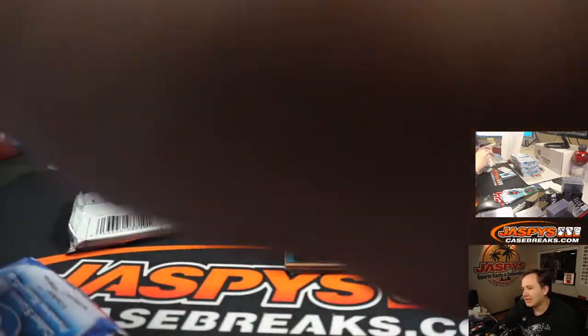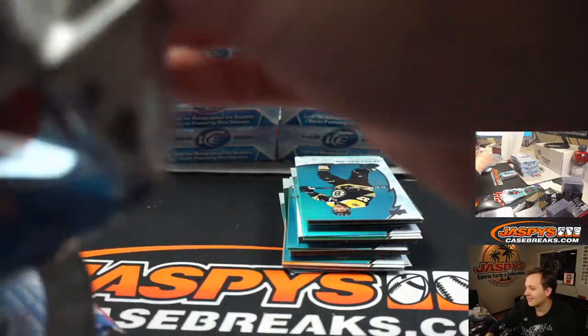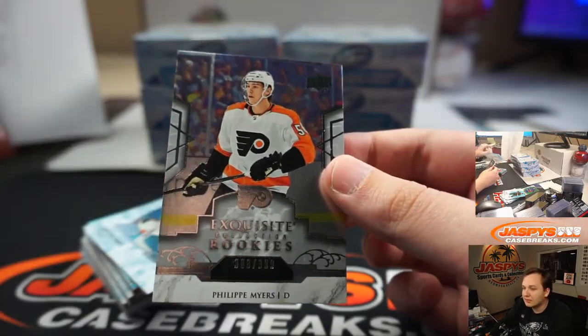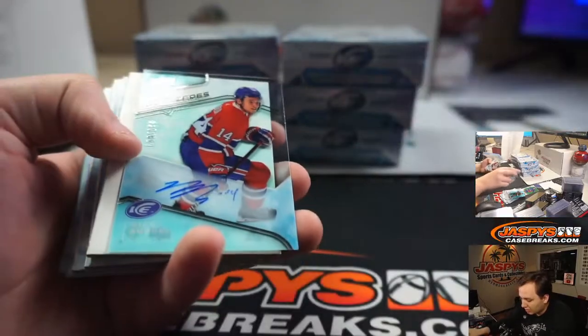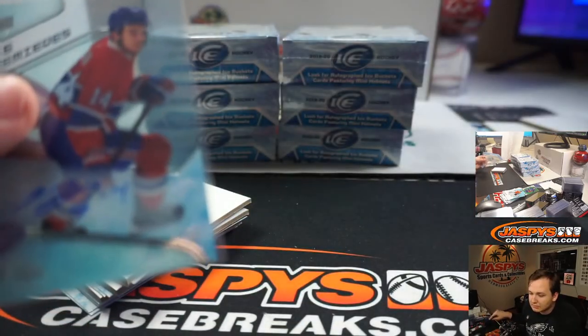But that one guy is kind of the crown jewel, right? Alexis Lafrenière, something like that. Exquisite Rookies, Felipe Myers at $3.99 — Flyers. Upper Deck was talking that guy up a lot, Alexis, at the last conference, saying he's going to be very good for the hobby. There's a $199 Nick Suzuki Auto, went out to the Montreal Canadiens, Frank. There you go.